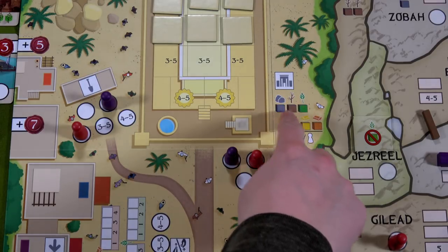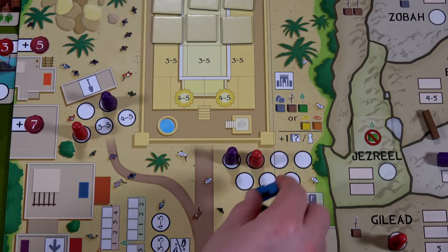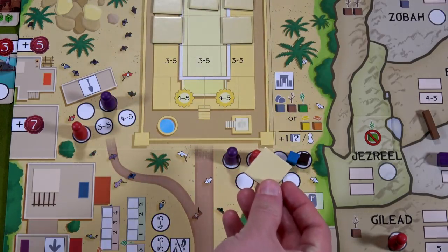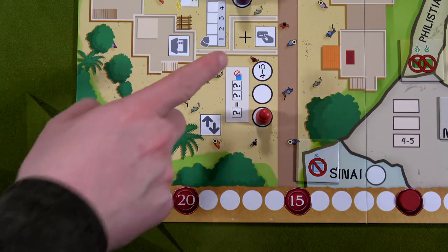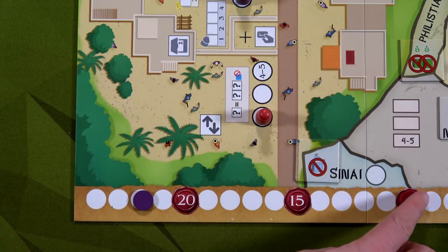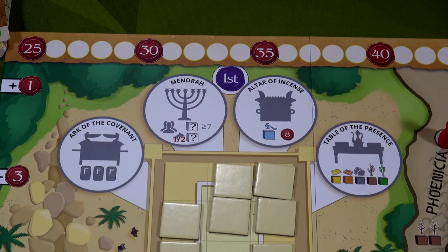Jeroboam certainly has enough resources to build a temple. He'll pay three resources — the harder option — using two wilds and one wood, and he doesn't have to pay extra for additional workers. He grabs a tile token — I'll keep it face down. He also draws a fortune card face down. One thing I missed on the trader action: he can play a fortune card — unlike us who use abilities, he just discards it for five favor, jumping him to 15 favor.